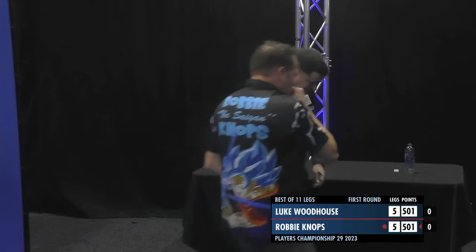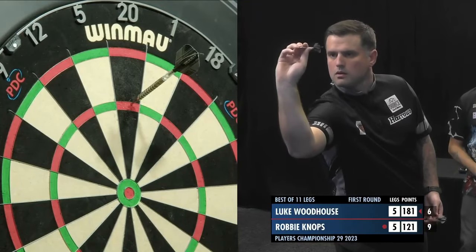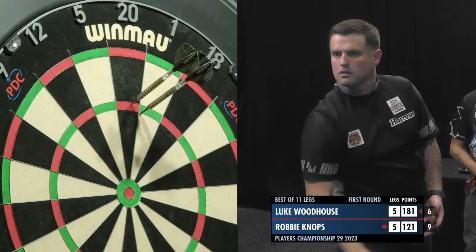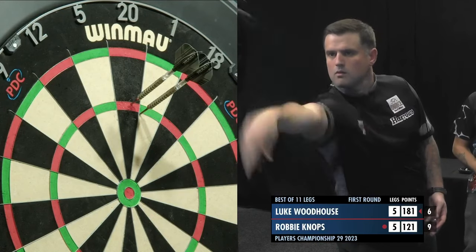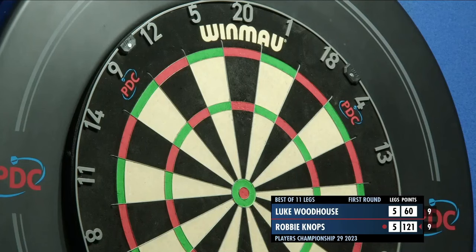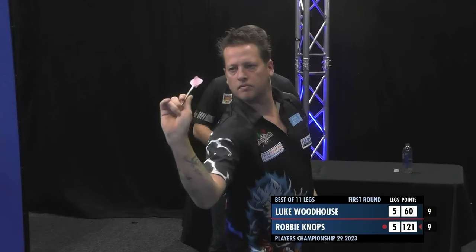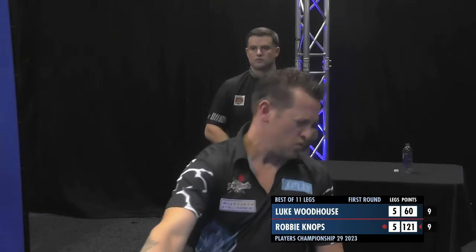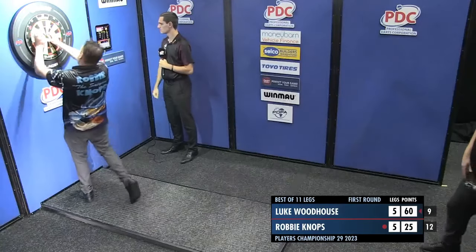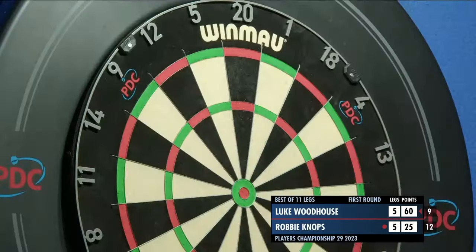He will be throwing for the match. Woodhouse — this might be his last visit of the day and he's in the red bit again. Well, there's the one. A treble would leave him on a two-dart combo — and that's exactly what he's done. Knops then to win the match. Leaves the bull. Robby Knops misses a match star. And Luke Woodhouse, because of the work he's put in, because he's kept his head, because he's kept his temperament, has a chance to win it himself.